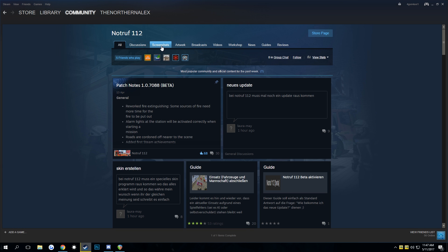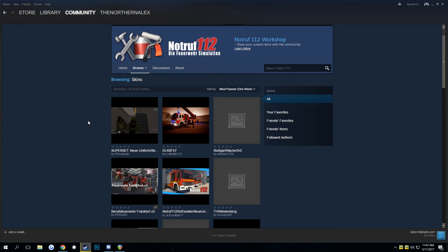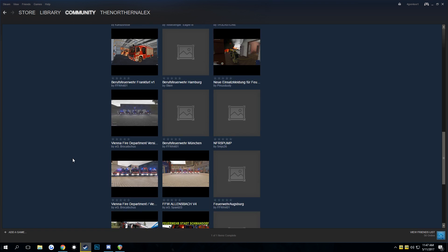Once the Community Hub is up — discussions, screenshots, artwork, broadcast, videos, workshop — now you are at the workshop. Here is the problem: you still don't see anything, and that's because the workshop is in German. So you go to Browse and Skins, and now you have everything here — Paris, London, Vienna, Minga...